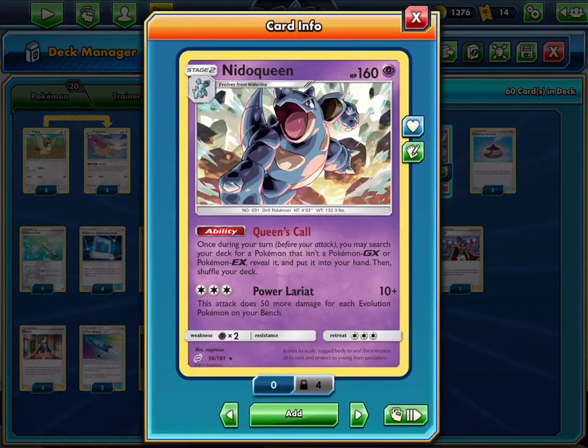We'll start off by looking at the Needle Queen here. If you're familiar with the theme deck format and you've been watching those videos then you'll be familiar with this card. It does have the Queen's Call ability which allows you to search your deck for a Pokemon, and if you have multiple of these you can obviously do this multiple times. The main attack is Pearl Lariat which can deal a massive 210 damage if you have all Evolutions, and you can do a huge amount of damage with this.